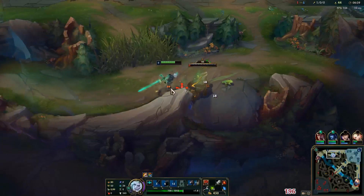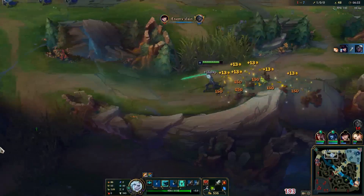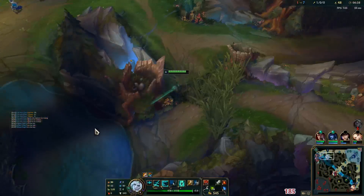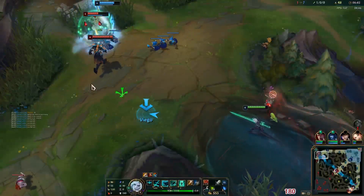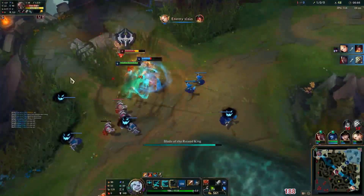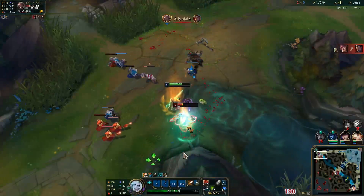We're going to be level six here after this camp — relatively quick level six for Viego — and Yi is probably not going to be level six yet, which is a benefit for us. I would love this play. I hope my Darius can move towards me a little bit — hopefully he doesn't just ult... and he does.